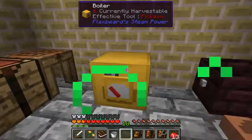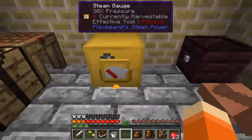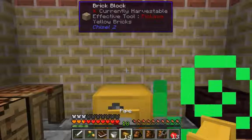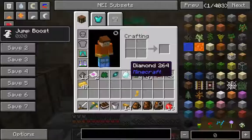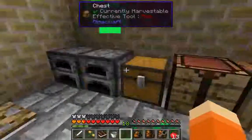We can check the steam levels on this. This is the pressure — we're at thirty percent pressure, so that's not bad. I think when the steam pressure reaches a hundred things can explode, so you want to be careful there. Attaching pipes to it when it's not connected to anything is a good way of reducing the pressure.